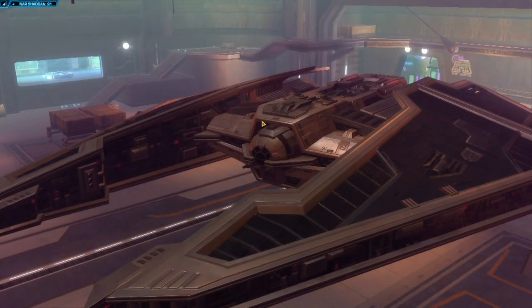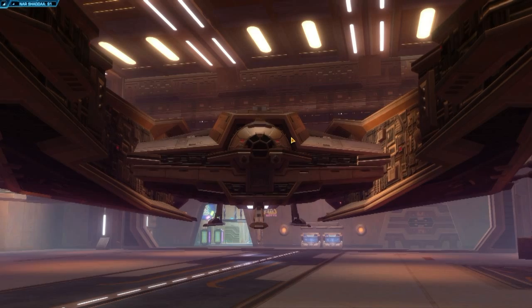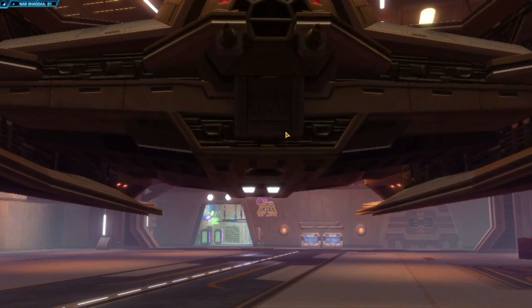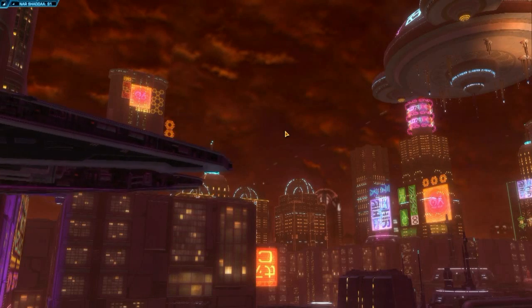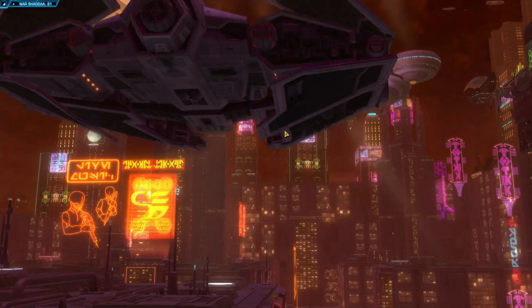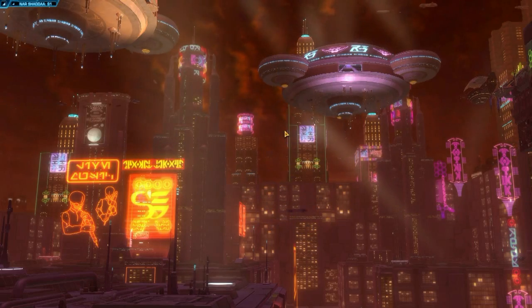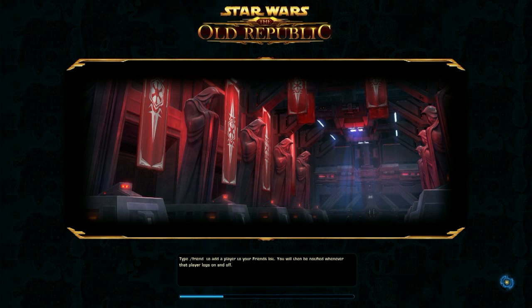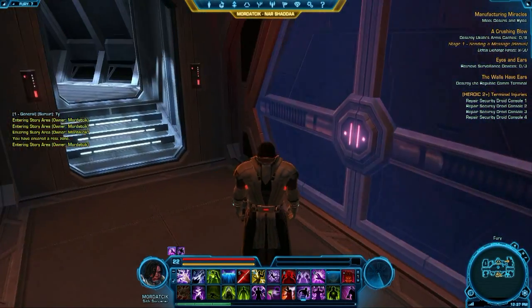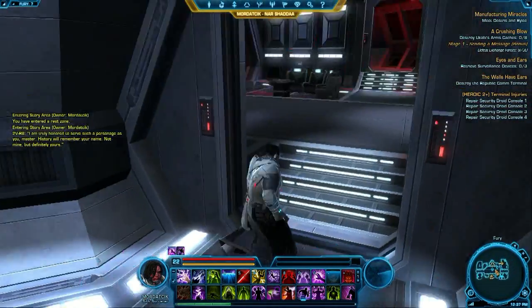Here we're taking a look at ship features for Star Wars: The Old Republic. This specifically is the ship type for the Sith Inquisitor. Players get the ship around level 15, or just after leaving their second planet, which is pretty cool. Your character is pretty excited when they get it, and I was too, because there are certainly a lot of very cool features on the ship. Here we are actually on the ship — that door right there is the exit back into orbit.